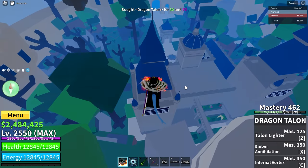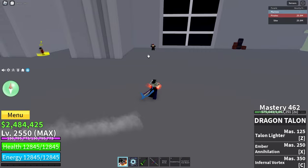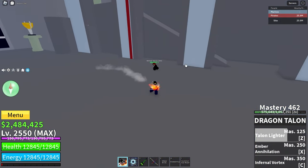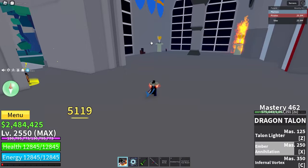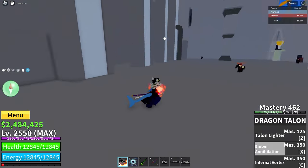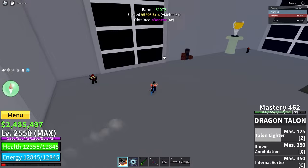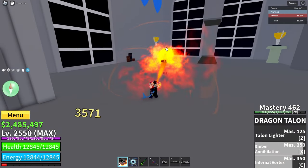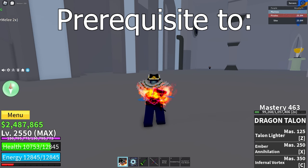Dragon Talon has three moves. The first is Talon Lighter, which can be used for mobility as it launches you forward, and when it grabs onto an enemy it burns them dealing a good amount of damage. The next move is Ember Annihilator, a projectile you can aim by whichever direction your screen is facing. The third and final move is Infernal Vortex — when you tap it, it's a big explosion dealing a really large amount of damage. Note that Talon Lighter can only hit one person. Dragon Talon is a prerequisite to God Human in the third sea.